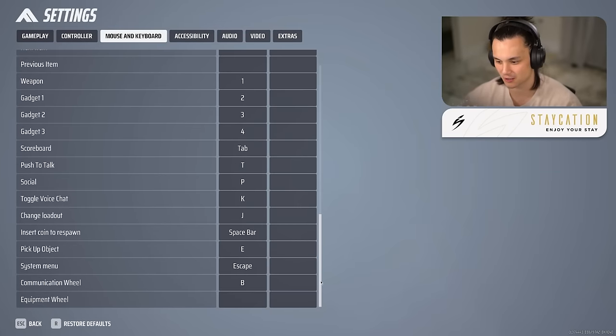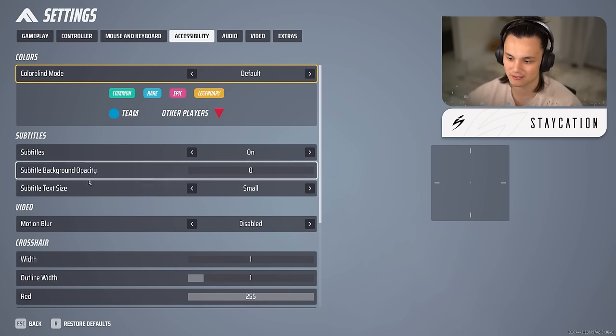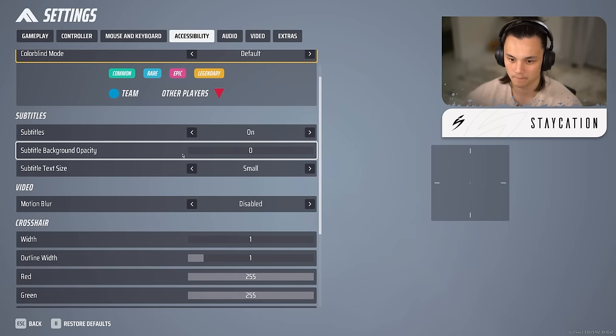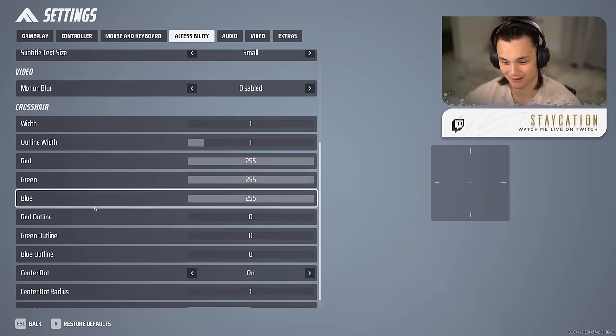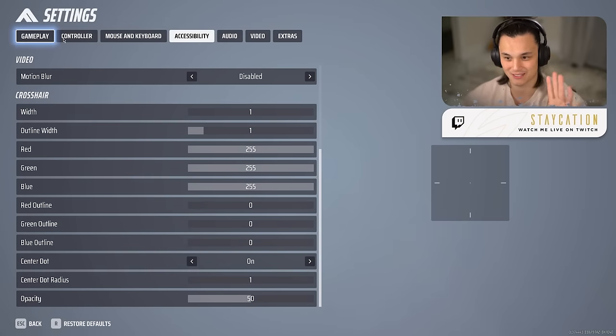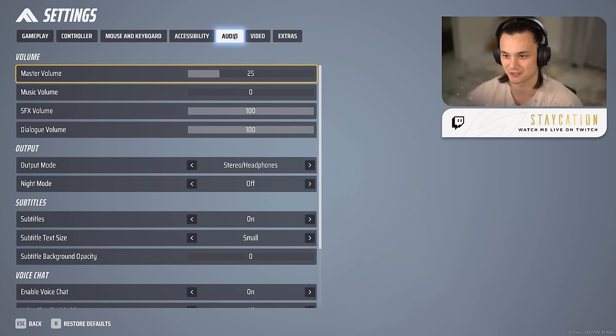Accessibility settings are mostly the same as gameplay. Colorblind mode I keep default. Subtitles on, subtitle background opacity zero, size small. Definitely disable motion blur — do not keep that on.